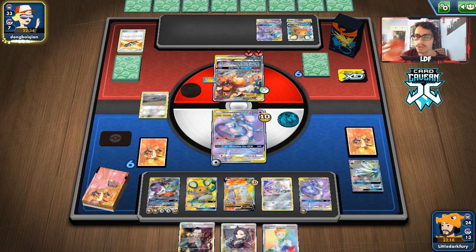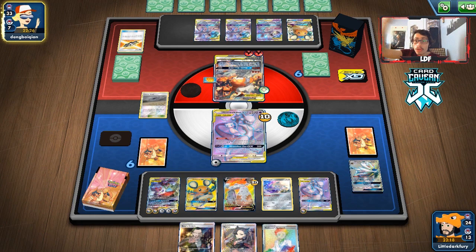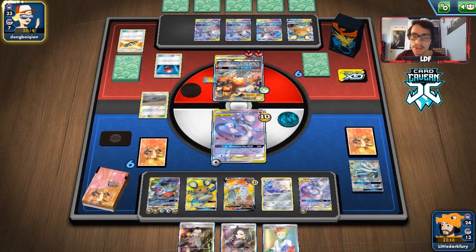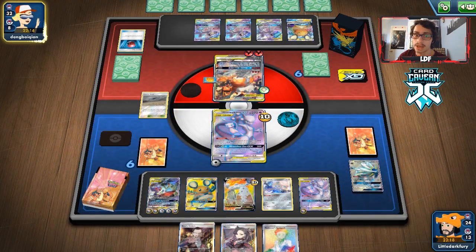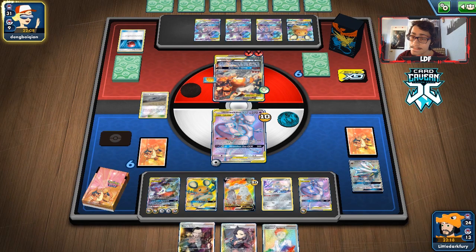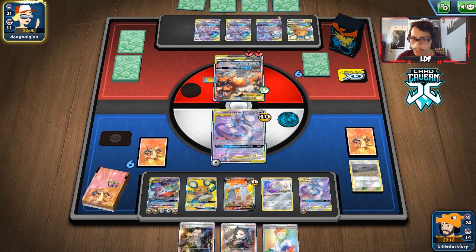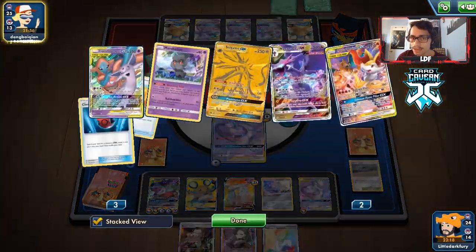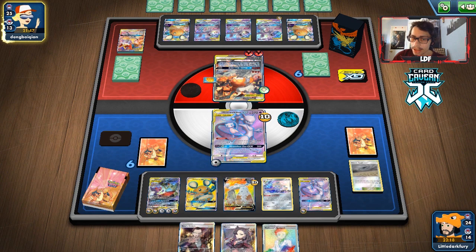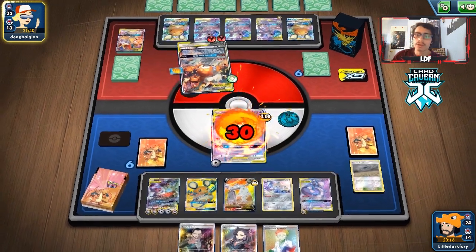Opponent plays Tag Call — probably finding their Mewtwo. I think we'll Marnie them instead of Research because we can't afford to lose too many supporters since we already lost Eldegoss. There's their Mewtwo — our game plan is build up our Mewtwo, knock it out with Rocket Splash or Sunsteel Strike, then knock out Dedenne. They bench all three Mewtwos — that's a very weird play. You just need one Mewtwo. They then get Solgaleo — I thought that was going to be another Dedenne. We still have a Great Catcher.